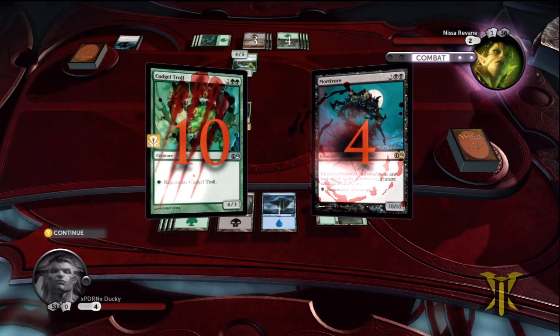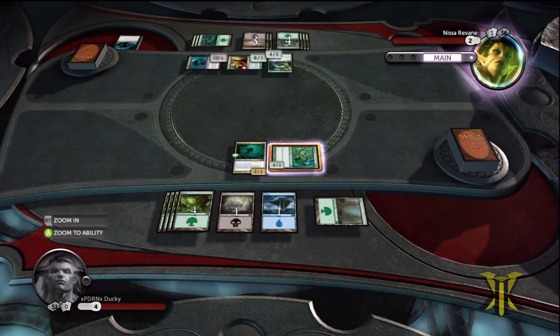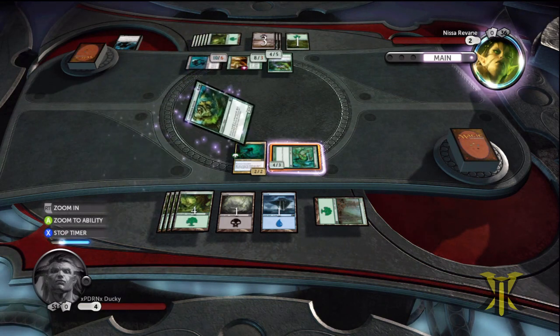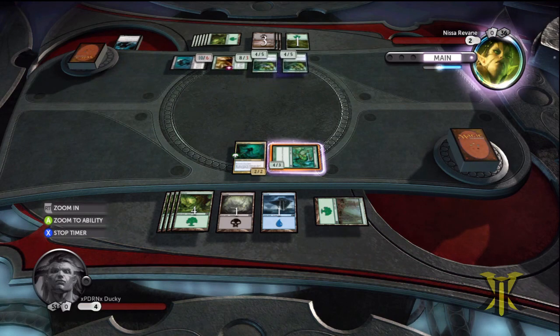So there's the damage, and it's going to regenerate and become tapped. And of course he just plays another green creature. Now if it was a black creature it would be relevant, but it's not.